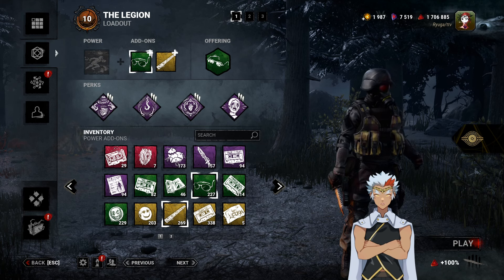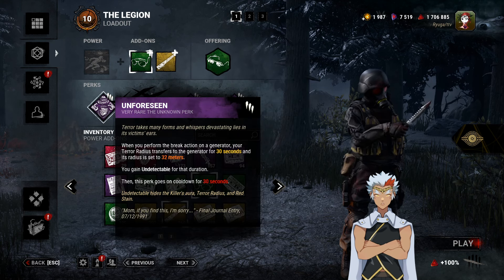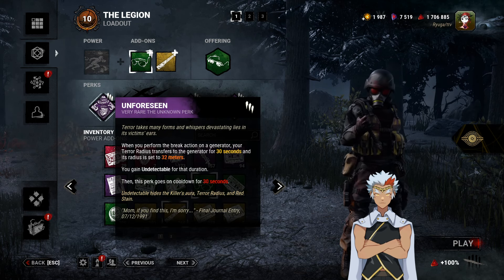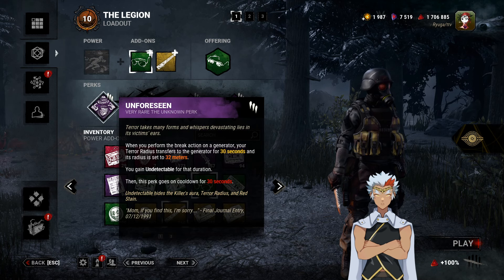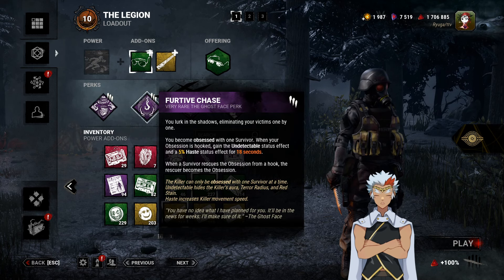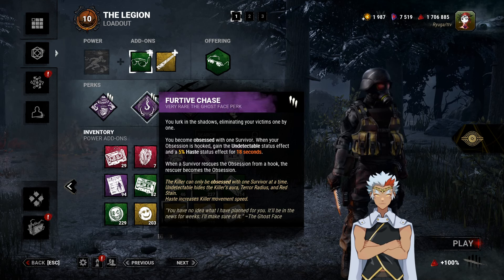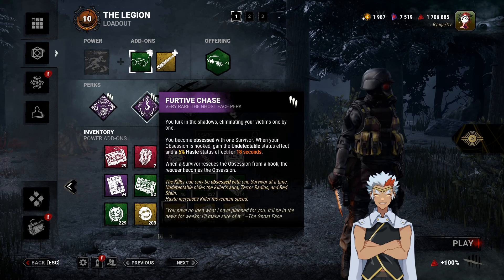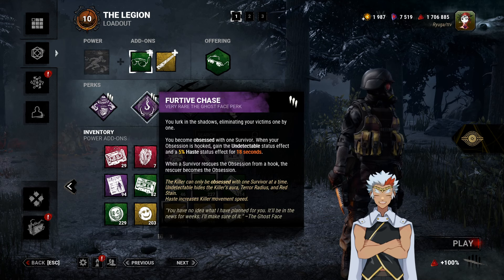We go with a bunch of perks to get rid of our terror radius. I use Unforeseen: whenever you kick a gen, for the next 30 seconds it has a terror radius of 32 meters and then you're undetectable, then it goes on cooldown. You can interchange this for Trail of Torment, which is what I was using, but I'm going to try out Unforeseen. I'm using Furt of Chase — every time we hook the Obsession, we get a 5% Haste. I used to use Floods of Rage but I'm going to try out Furt of Chase.